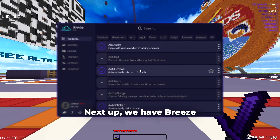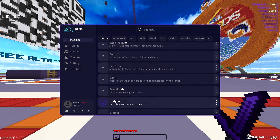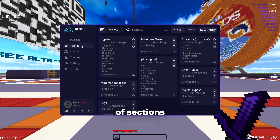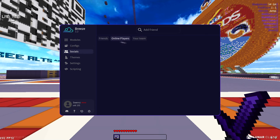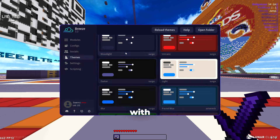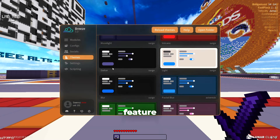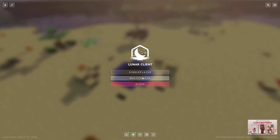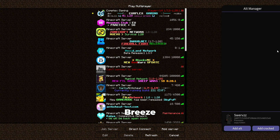Next up we have Breeze. Breeze has a clean GUI, which kind of reminds me of Rise's GUI. It has a lot of sections such as online configs, socials, themes, settings and scripts. The themes in Breeze are nice and easy to use as it syncs all visuals with a theme. Like Sunset, Breeze also has a self-destruct feature that works well. Breeze also has an alt manager which allows you to add cracked and premium accounts, which is quite useful.